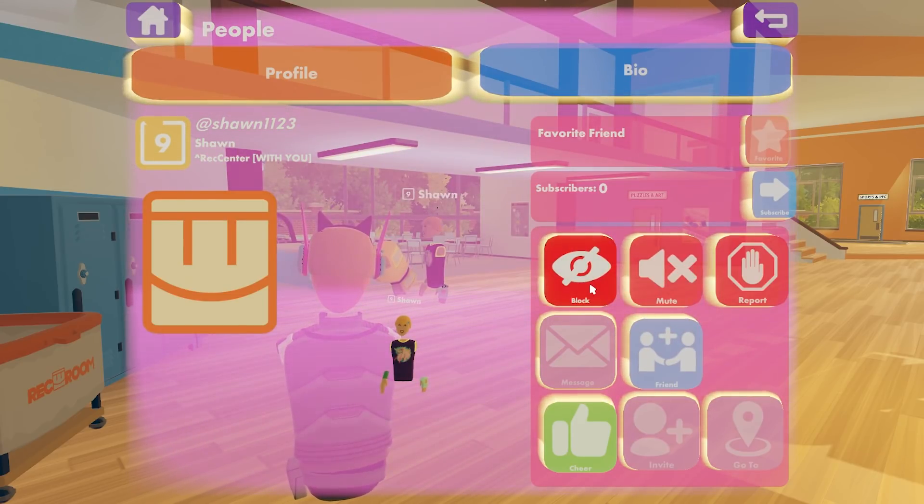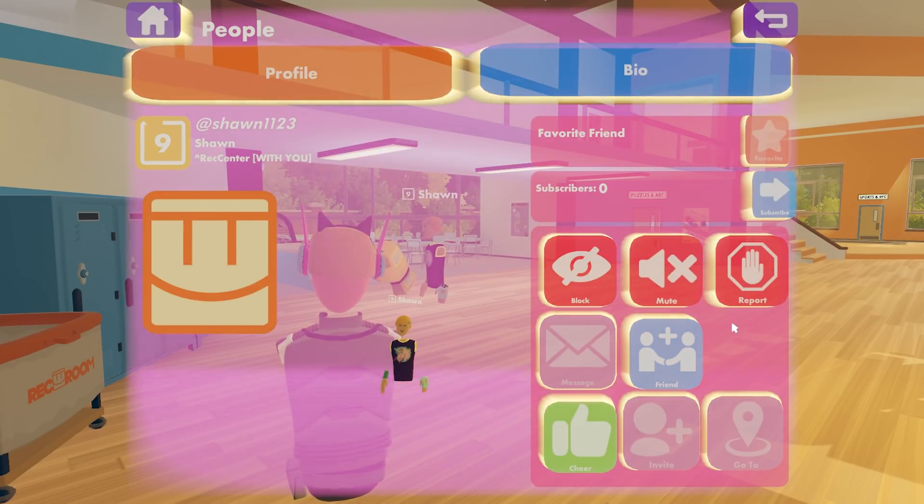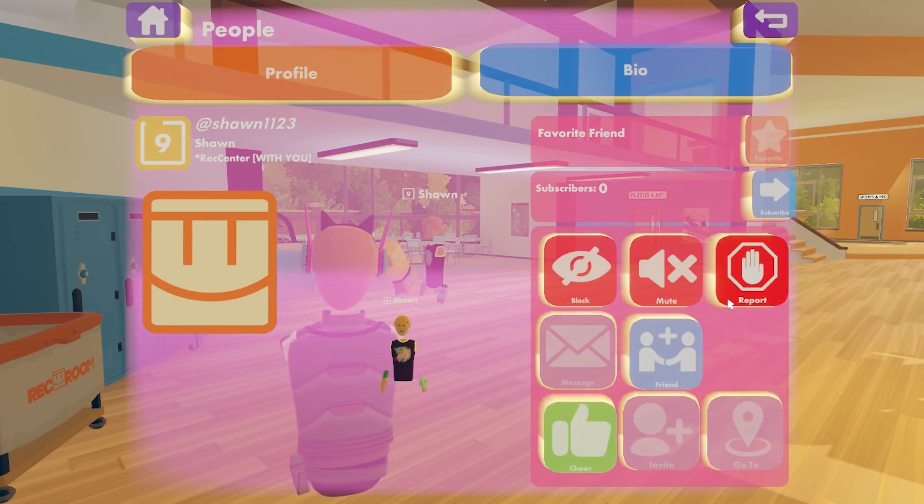You can unblock them just by clicking the button again. And if you see a player doing something that's violating the Rec Room code of conduct, be sure to hit that report button.